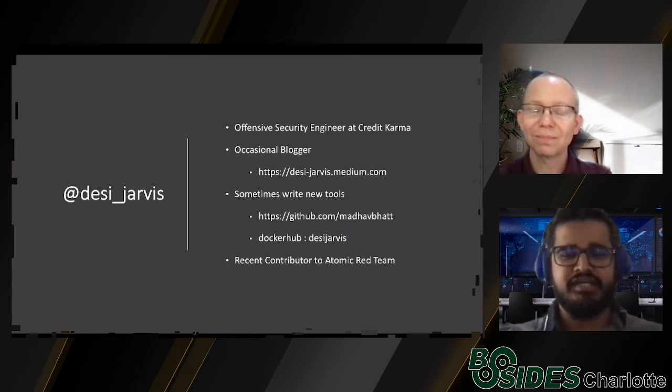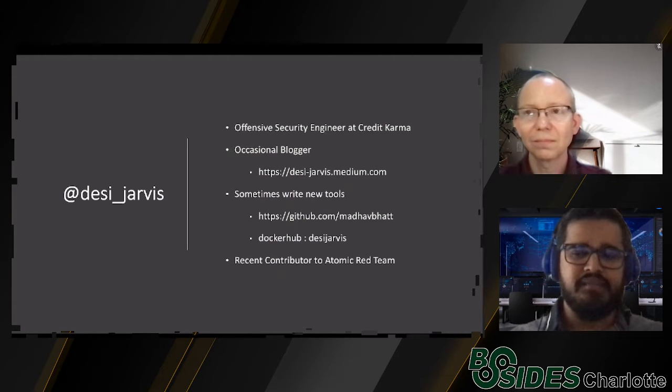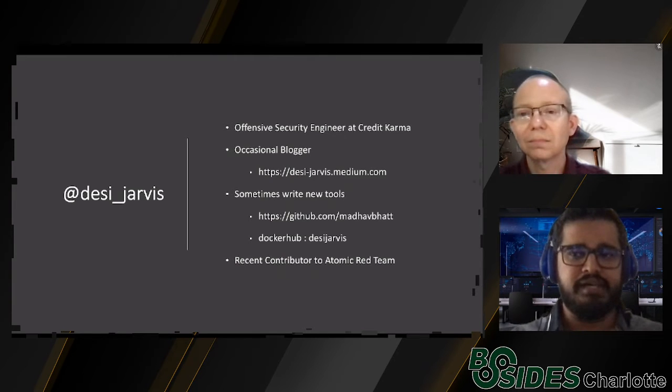I'm Madhav Pat, an offensive security engineer at Credit Karma. On the left you see my Twitter handle. I occasionally blog on Medium and sometimes write new tools, which you can find on GitHub or my Docker Hub Desi Jarvis repo. I'm a huge fan of Atomic Red Team and have been using it for the last three or four years. Recently I've had the pleasure to contribute to it — I'd highly recommend you check it out.